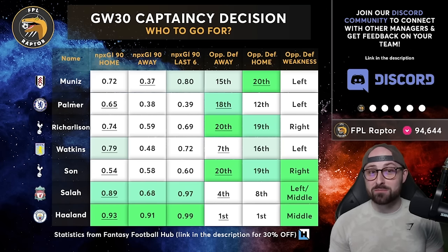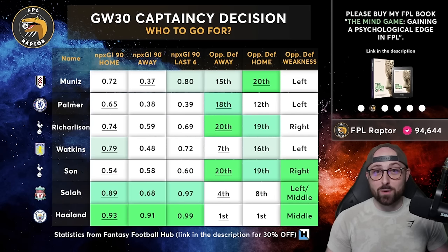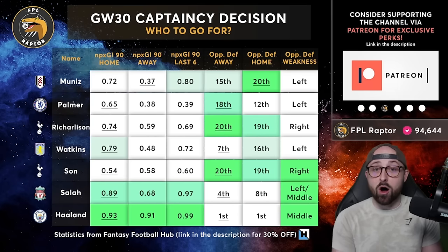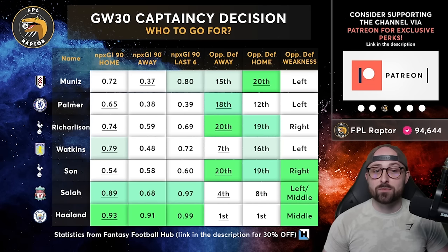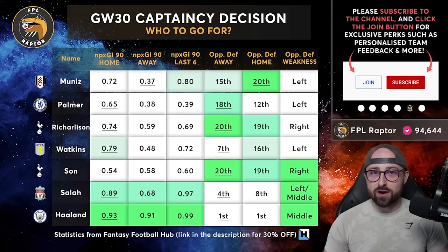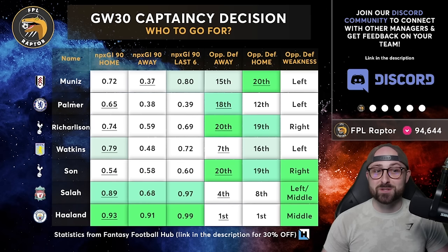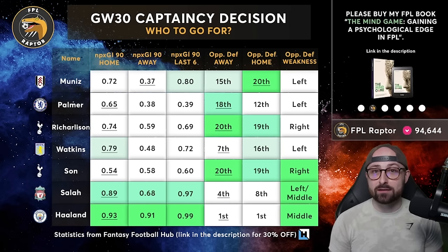Muniz is playing away from home. His home data is 0.72 non-penalty expected goal involvement per 90 — really good, fifth best on the list — but his away data is only 0.37. Fulham are very bad away from Craven Cottage; they're exceptional at home but struggle away, and so has Muniz this season. However, his last six data is third best on the list, so he's on a hot streak. Sheffield United at home are the worst defence in the league — 20th — making this statistically the best fixture. They concede most chances down the left flank, which with crosses into Muniz as a striker is actually good. Fixture-wise it couldn't be better, but his away performances put me off slightly.